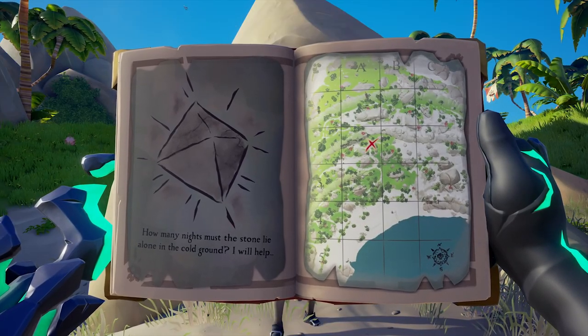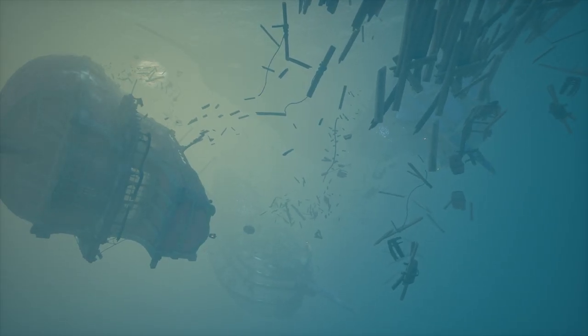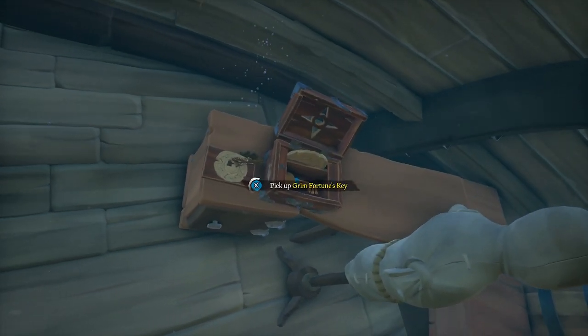Another possible experience is diving underwater, looking through an epic scene of sunken ships in search of a key that will open the captain's quarters of one of the ships, giving you a Veil Stone.